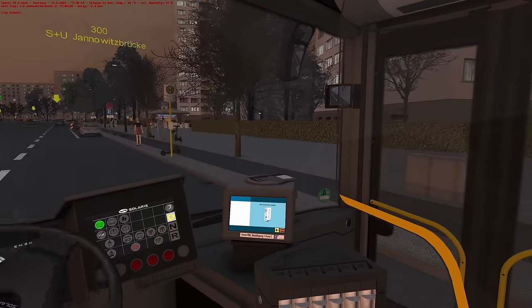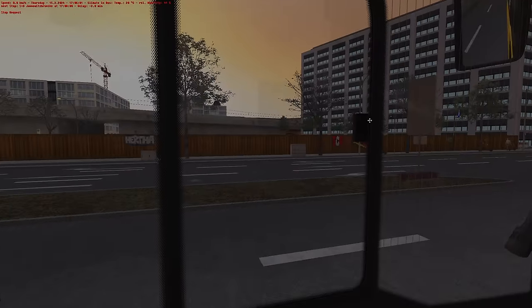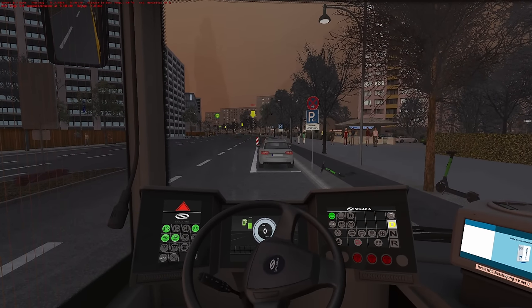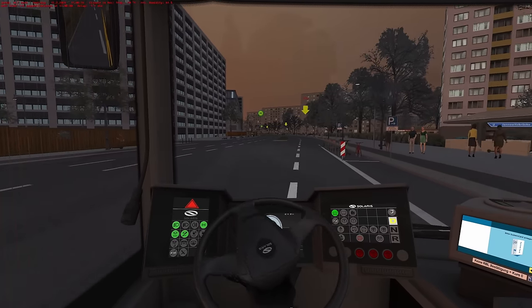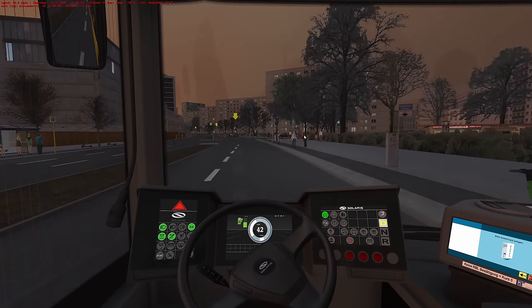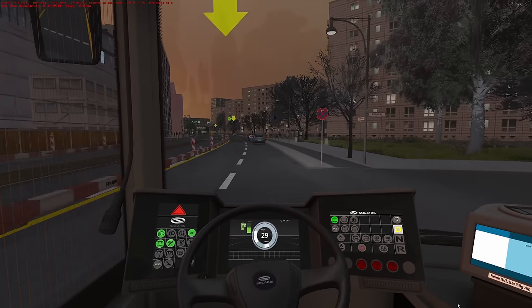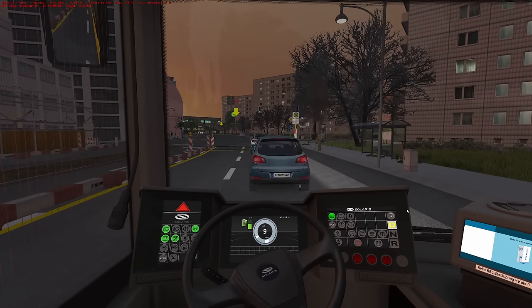This is Jannowitzerbrücke. There should be an S-Bahn station just there. I like the little details — like the bikes. You'll also notice the electric scooters dotted about. And at some points in the map you'll see them on their sides, where people have just abandoned them — very true to life in Berlin.